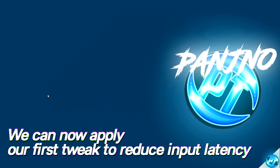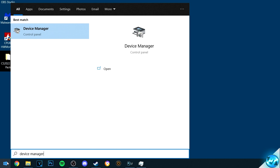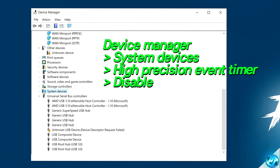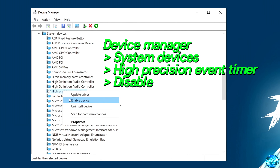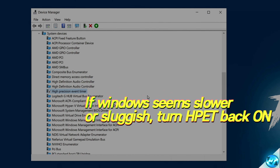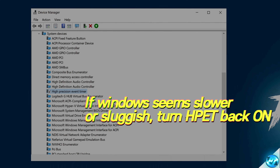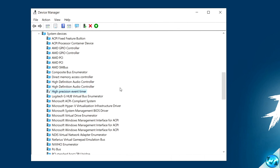As this can have great improvements to reducing input latency, navigate to the bottom left and type 'device manager'. Select device manager, scroll down to system devices, then scroll down to the H section and look for the high precision event timer. Right-click and disable this service — then restart your system for it to take effect. If your Windows feels incredibly slow or sluggish afterwards, come back and re-enable the high precision event timer, but for most people you shouldn't notice any slowdowns.